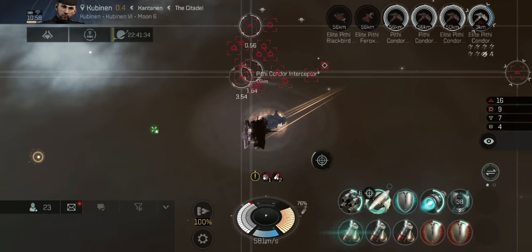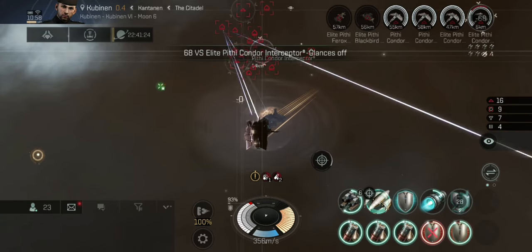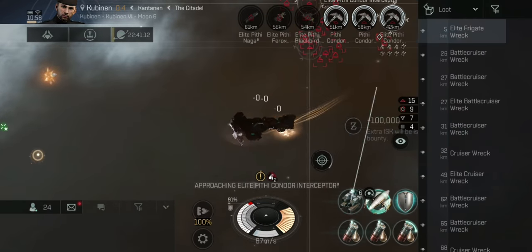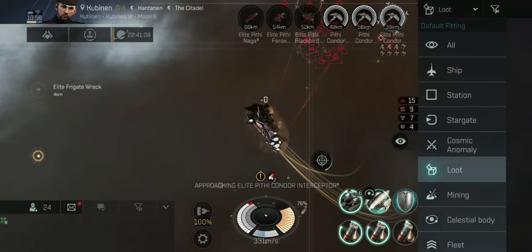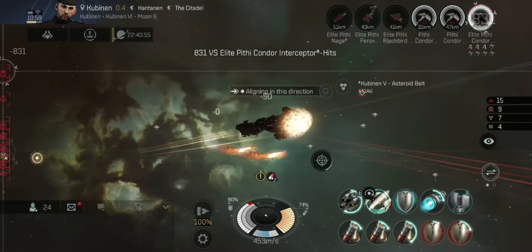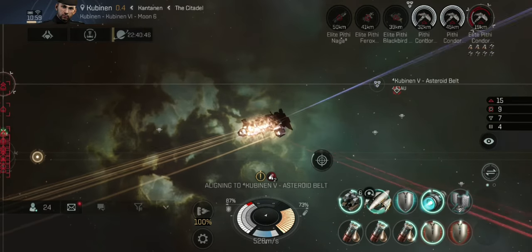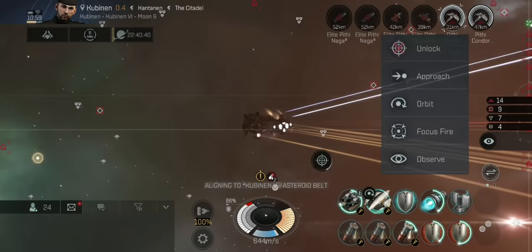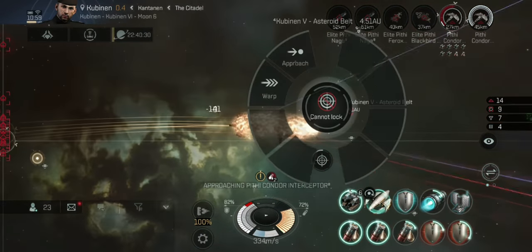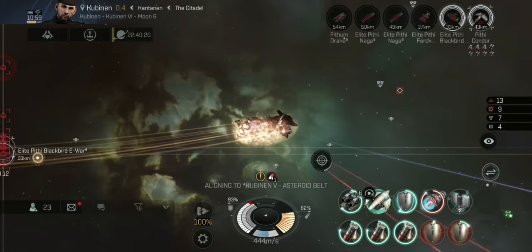I'm going to focus on these super-fast elite Condors — interceptors. This guy is flying around me almost like a wasp, and he's gone down. I'll focus on all the smaller ships first. I'm getting back into range and aligning towards a celestial — I want to be aligned as much as possible. The key is I have quite good range with my missiles and I want to attack at maximum range while keeping enemies at arm's length.